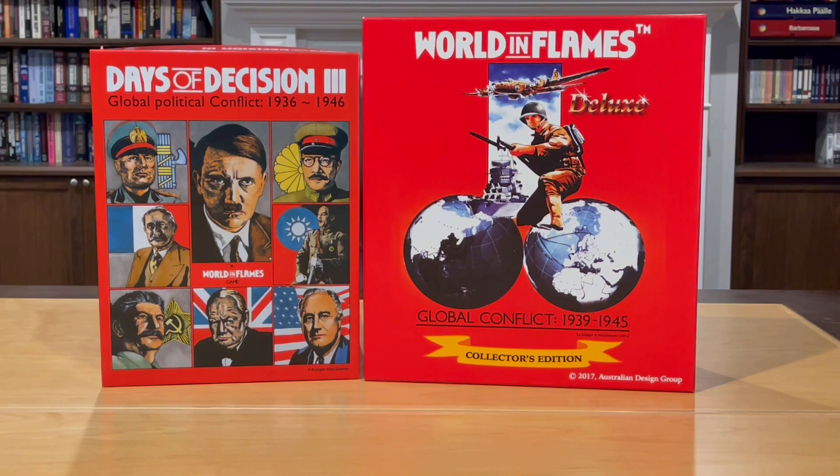Days of Decision first appeared back in 1990 when WIF 5th Edition was the current edition of the game. DoD covered the pre-war period from 1936 up to the outbreak of the General War, and it introduced a political system to World in Flames. The core mechanics of that political system are still intact through the latest version of Days of Decision, even though the game itself has had some major changes. Basically, it consisted of adding a political phase to the start of each World in Flames turn, wherein both sides would select various political options — ranging from gearing up production, to trying to Anschluss with Austria, Stalin's purges, completing the Maginot Line, and so on.